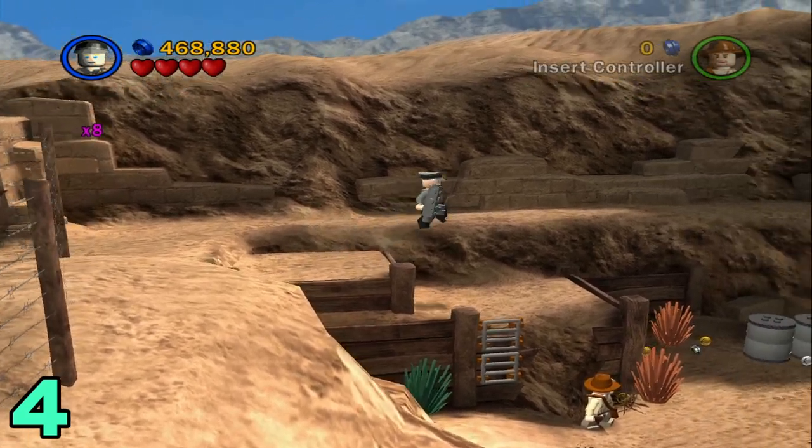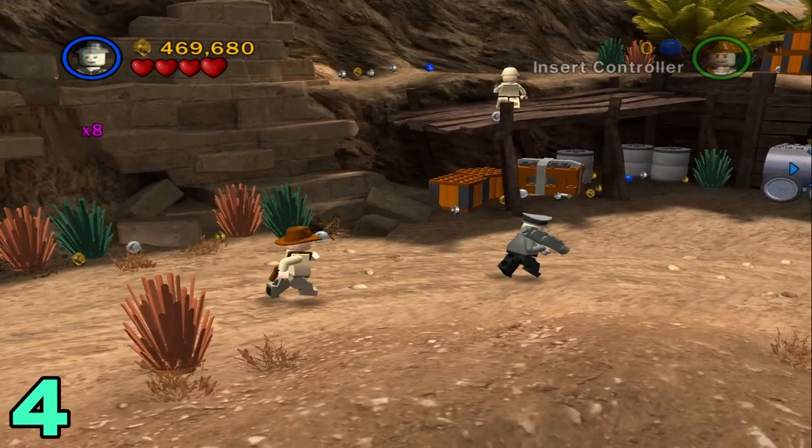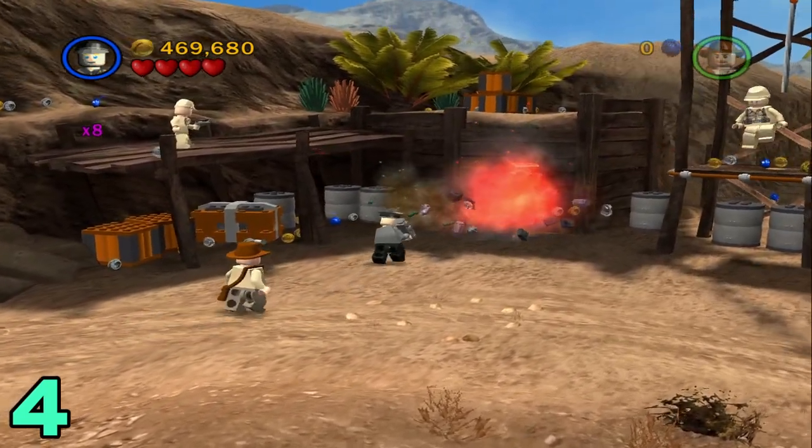Artifact number four will be in this next area. You're just going to switch to a bazooka character and run across this little desert area. There's going to be a silver object that you want to destroy.